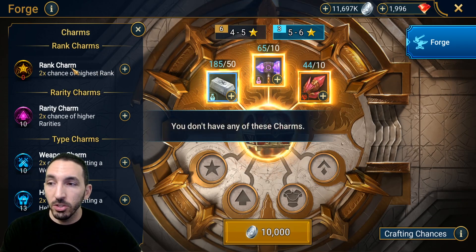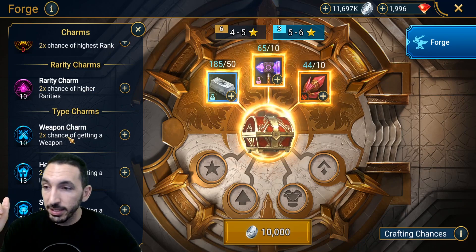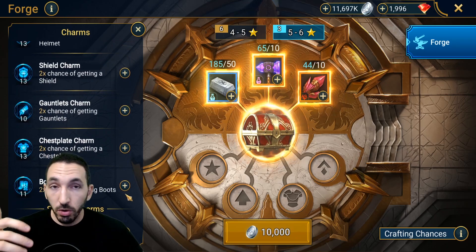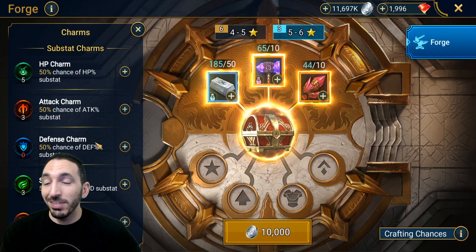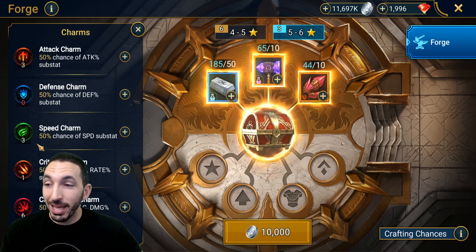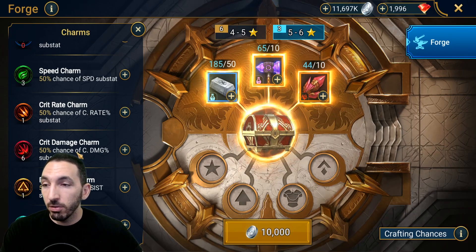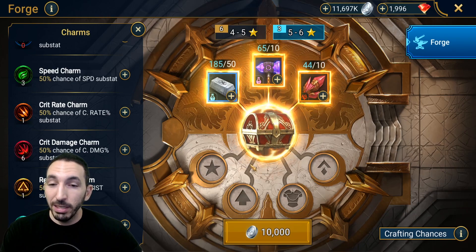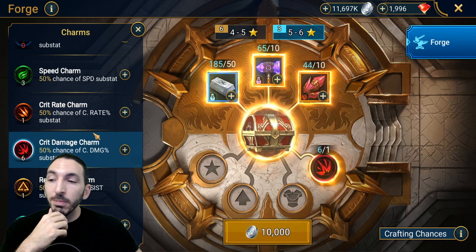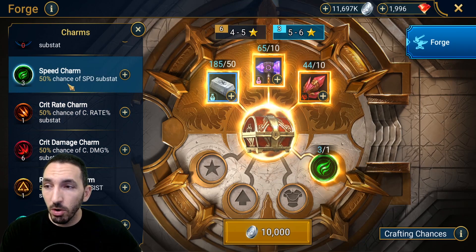You can pick a specific weapon, helmet, shield, or leave it at random. The substat charm lets you try to get a specific substat. So far I've gotten HP charm, attack charm, and speed charm. Speed charms are the ones everyone will be looking for, and critical damage charm will also be great. You can only put one charm in at a time — it replaces the other — so be careful which one you need. A blender team might need crit rate and crit damage, while speed teams will need the speed charm.